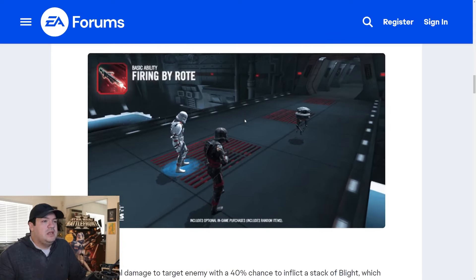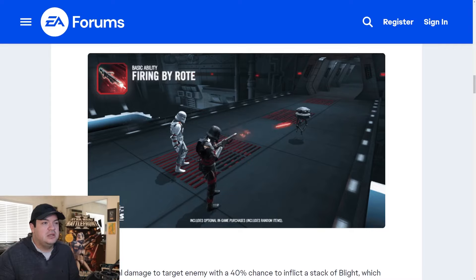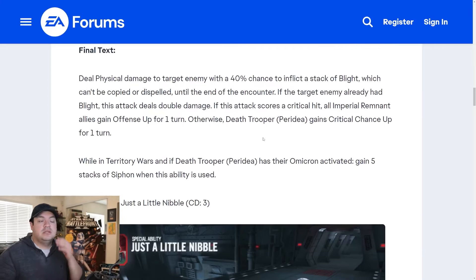I like the animations — he's got some recoil on his basic. He's a limp zombie so he doesn't have the stock up against the shoulder, it looks cool. Right here at the bottom it says 'while in Territory Wars' with the omicron active, there's a different effect throughout the kit. His basic deals physical damage to the target enemy with a 40% chance to inflict a stack of blight — the new mechanic from Night Trooper. The Death Trooper is going to interact with blight as well, and Captain Enoch is going to have a debuff called decay.